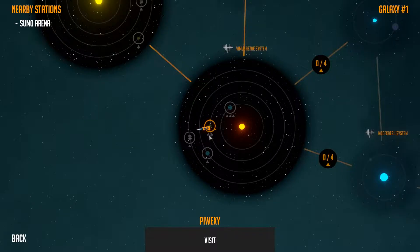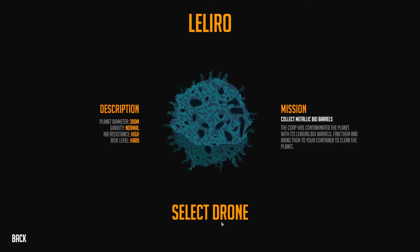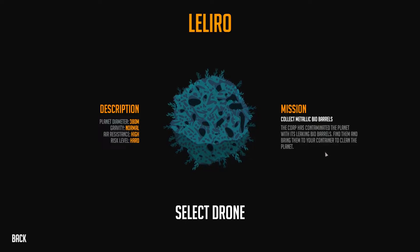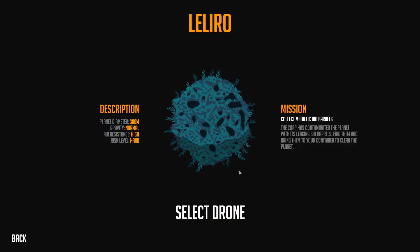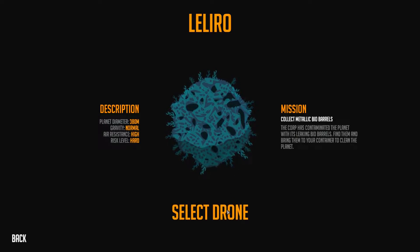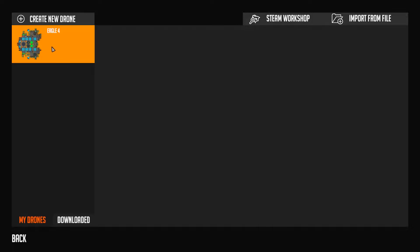Looking at other missions around here — there's this planet and this one is Collect Metallic Bio Barrels. We've not done this kind before, but I saw somebody stream earlier today and got an idea of what you'd need. It's basically little metallic barrels scattered around the map that we pick up. They're kind of fragile and we need some way to collect them. Our old drone is not going to work, so we'll make a brand new one from scratch.